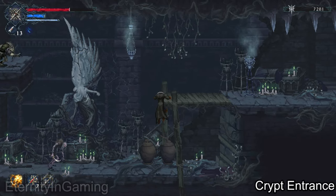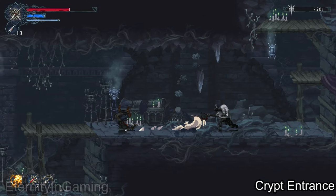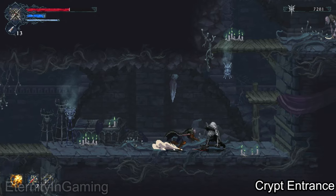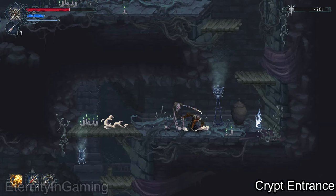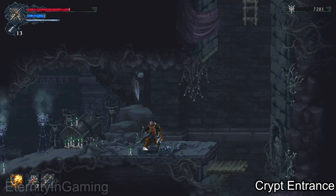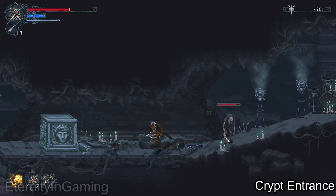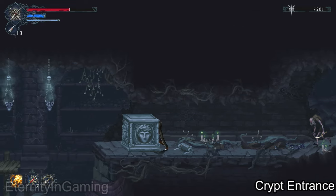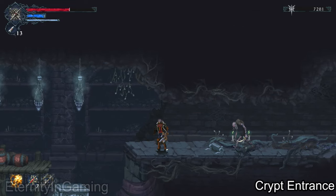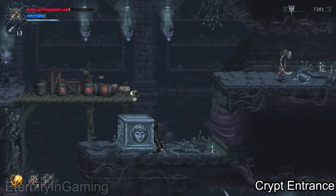Try your best to grab this ledge so we can climb up, then watch out for more icicles in the ceiling. This box coming up — just push it to the left, kick it down, and then go down there and do it one more time and it'll land on a pressure plate which will lower the ladder for us.